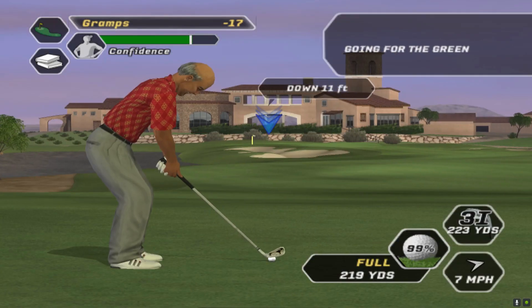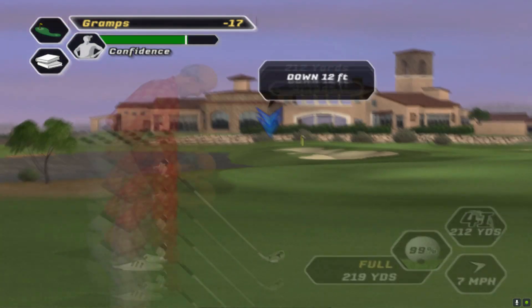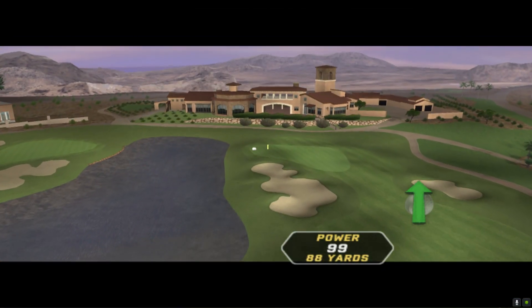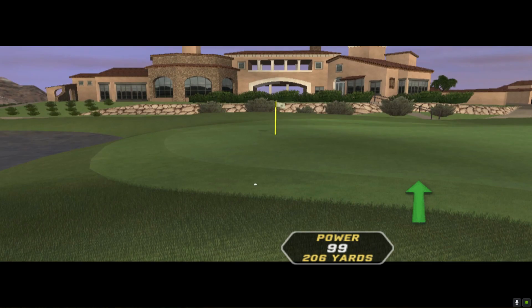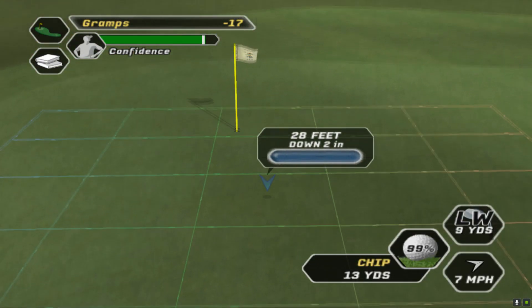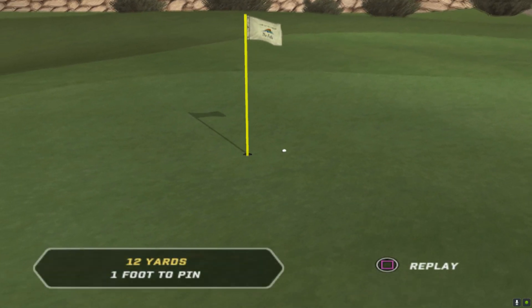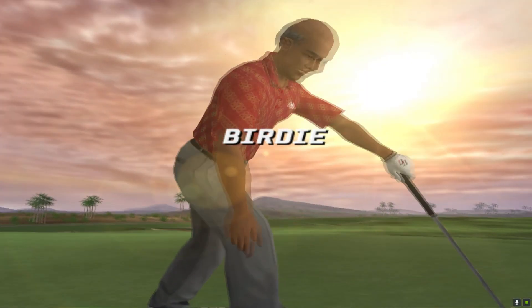A tough shot here because the bunker's in play. We have got an opportunity to bail out to the right side. I'm going to go four iron, aim left. Risky play — it's at the rough. One more par boost and it's the fairway bouncing onto the green. It was the right idea — a three iron would roll off. We don't normally chip, so we'll try a chip. Can't finish with an eagle, but we do finish with a birdie.